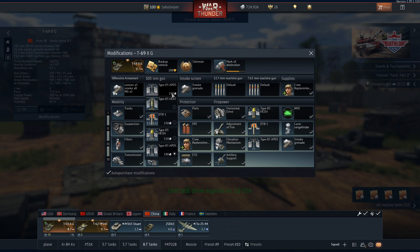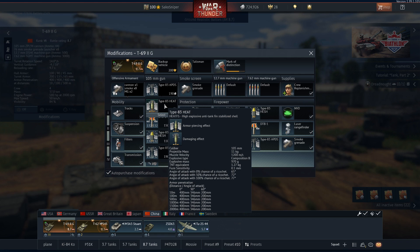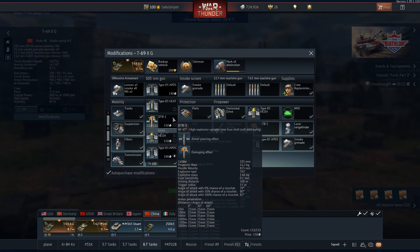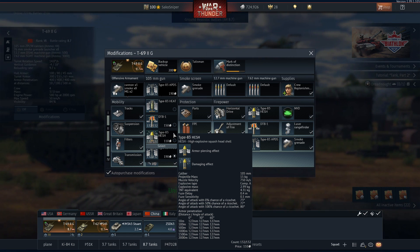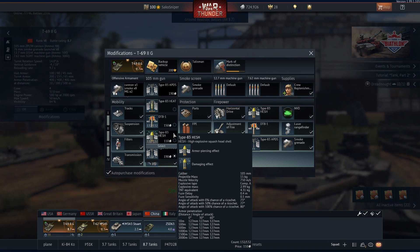Moving on to ammunition, there are 4 options available. The stock shell is a Type 83 HEATFS shell with a max penetration of 400mm, essentially the same as the DM-12 found in the German tech tree. The second shell is the DTB-1 High Explosive Variable Time shell with a proximity-fused warhead that will detonate near low-flying planes or helicopters, though its low explosive mass of 1.66kg means a near-direct hit will be needed. The third round is the Type 83 HESH shell, with 127mm of penetration but a low muzzle velocity of 750m/s, making it quite hard to aim, though useful for hull-breaking lightly armoured targets.